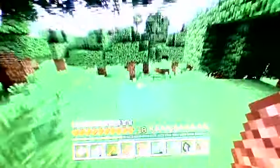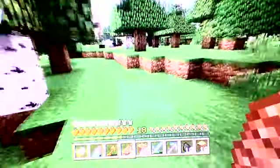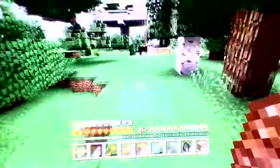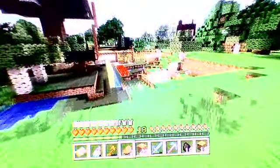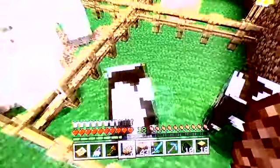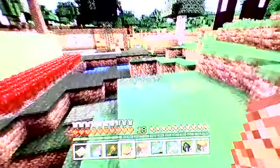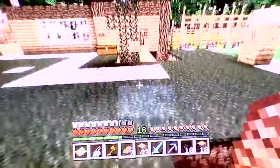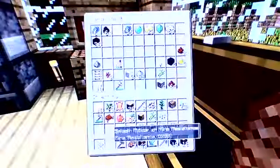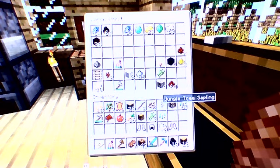You know what I think I'll do? I think I'll enchant this. Oh wait, we don't have enough diamonds for a sword. That kind of sucks. Hello, my lovely farm. For some reason we're checking. That's okay though, the more the merrier. Should've got more jungle tree saplings, actually.